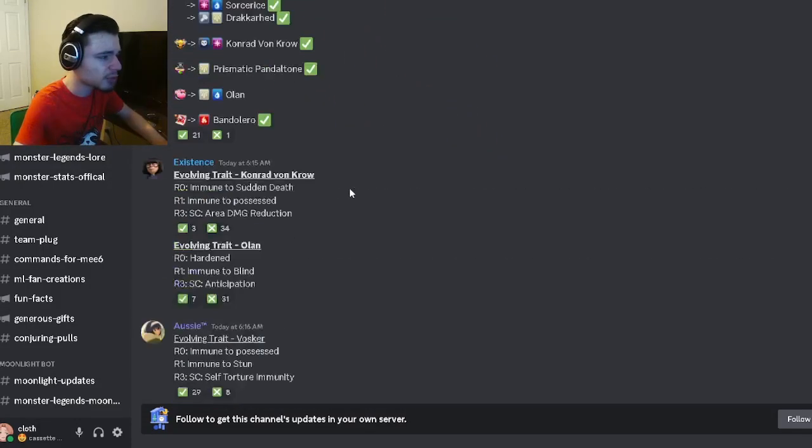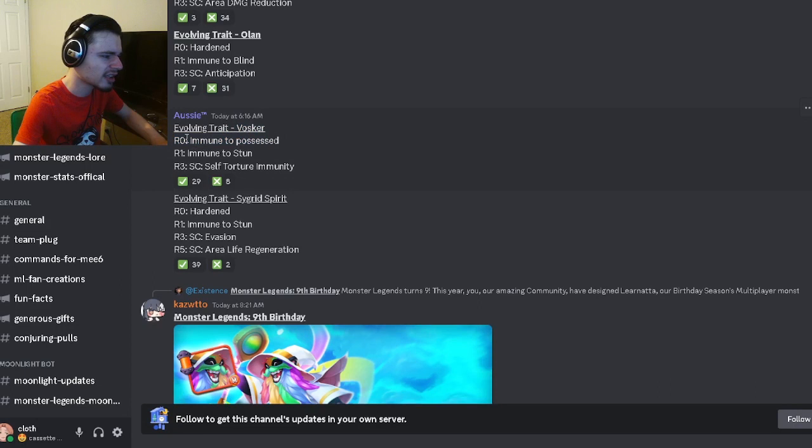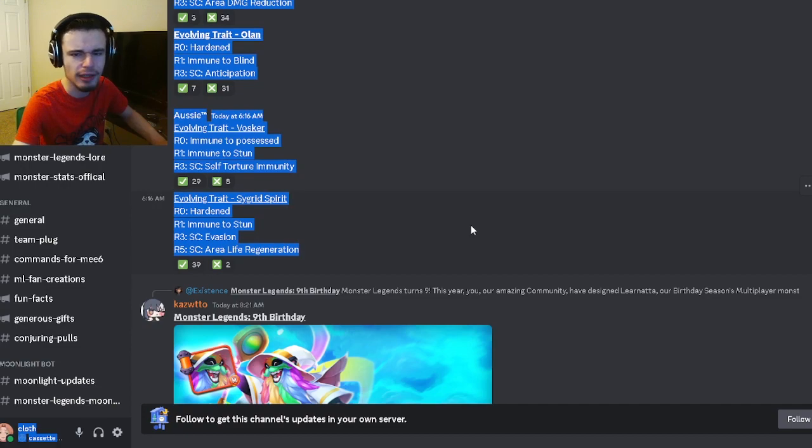We have some traits: Conrad von Crow is immune to sun death, immune to possession, and has area damage reduction — that's an okay trait, not very good though. Olin has hardened, immune to blind, and anticipation — okay again, not really good. Vascar's traits are immune to possession, immune to stun, and torture immunity — which is pretty decent. And Sacred Spirit is hardened, immune to stun, evasion, and area life regen — that is a very good trait. The best one is definitely Sacred Spirit.